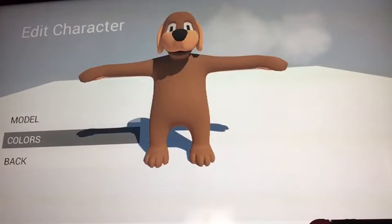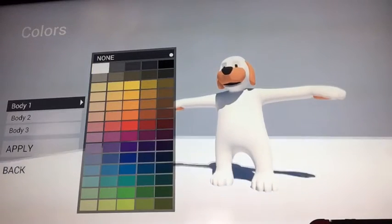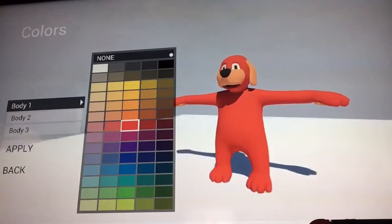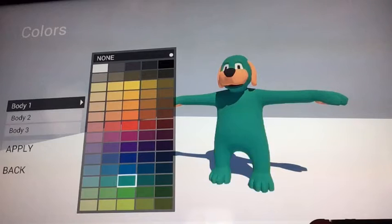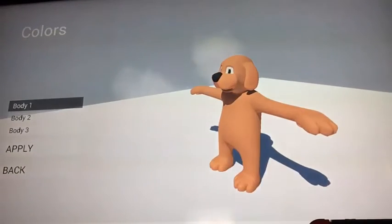Okay, colors. He only has three body types. He can be a white dog, which is actually pretty cool looking. Let's see what the other ones look like. Oh, this one makes him look like Clifford! This is actually cool. Let's just make him like this color.